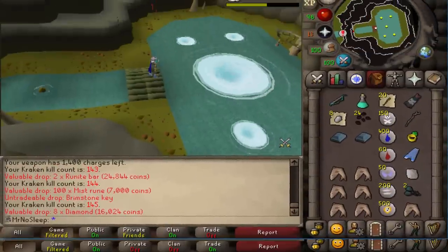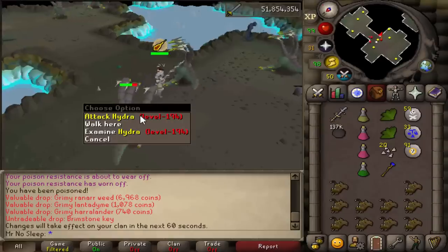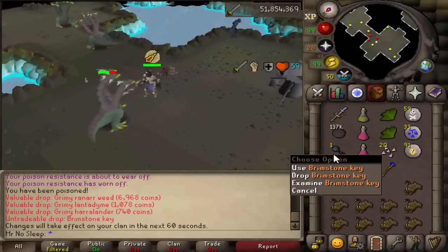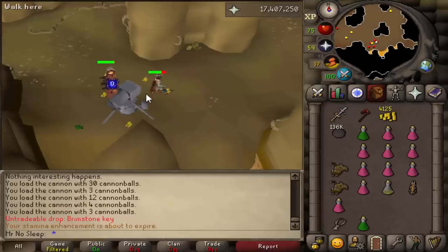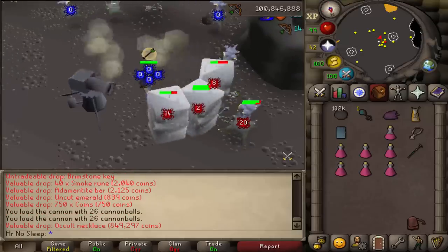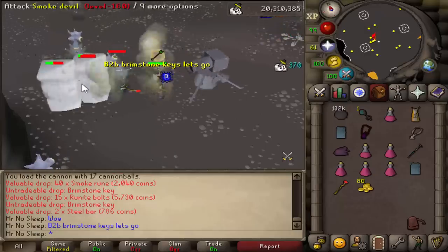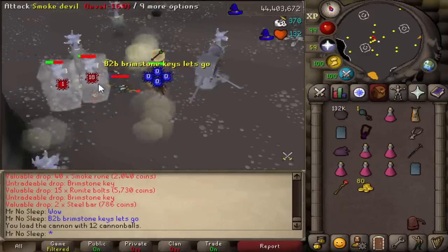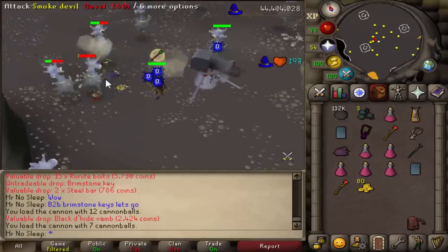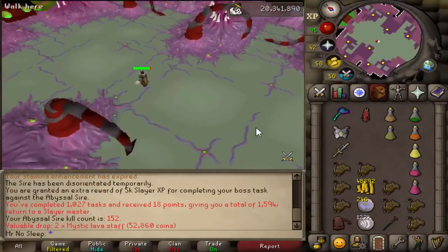In this clip I was going for Brimstone Keys doing a Dust Devil task, and at the same time I managed to get a few Brimstone Keys on my Iron Man during a Kraken task. I tried my best to be on my Iron Man the whole time while on my main, and I actually managed to get 52 Brimstone Keys on my Iron Man while getting 100 on my main. This shows the difference in kill speeds and time between an Iron Man and a main with unlimited resources — throwing Ice Barrages and cannonballs like they're going out of style, getting four Brimstone Keys from one task.